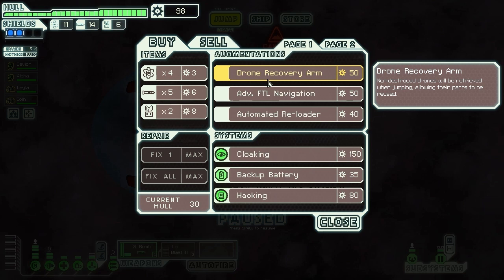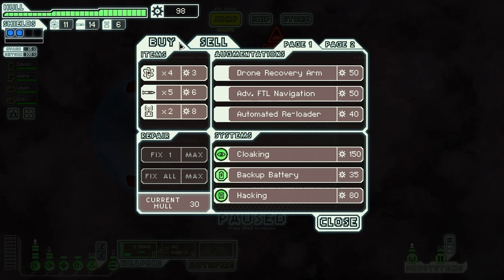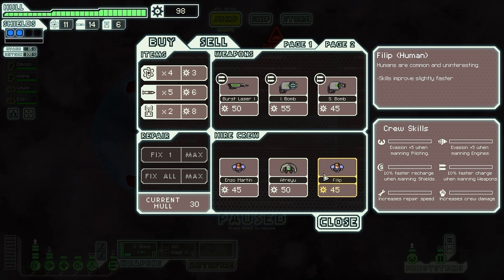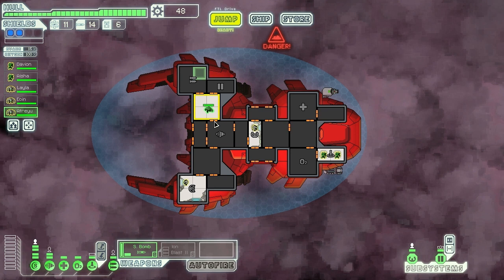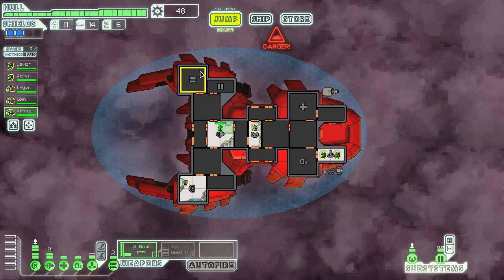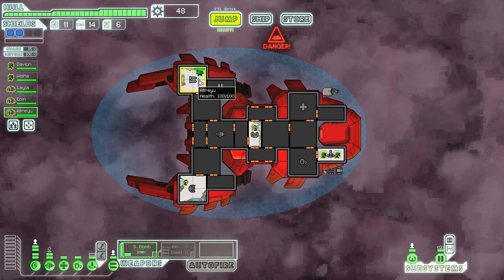I could get cloaking but haven't got the points. Drone recovery also available. Hacking is definitely an option - but let's keep the points for now and focus on the assault method. I could get another crew member to help repair. I'll do that - shove him in the engine for better dodge chance. Could put him on the gun to reduce S-bomb time, but the engine gives consistent evasion. Let's go with the engine for now.